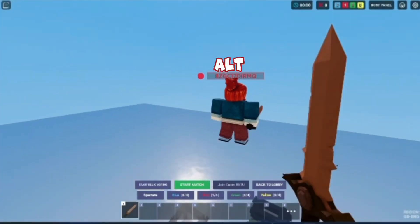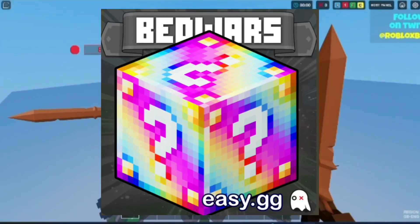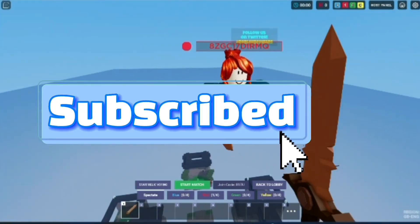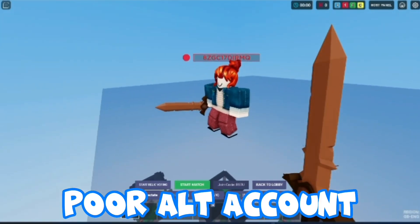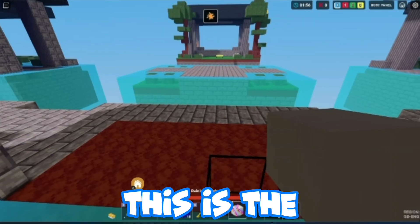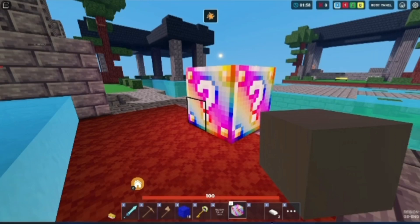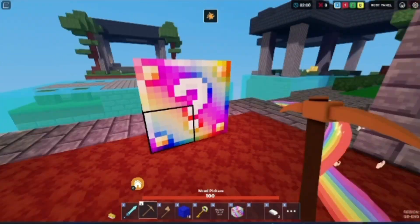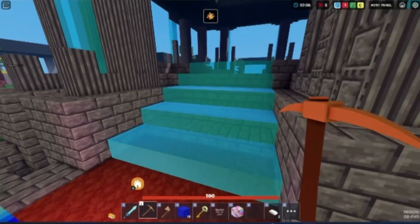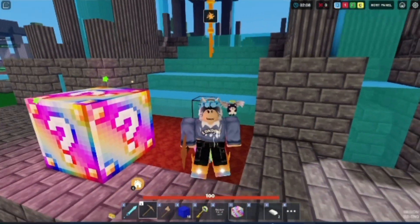Today I'm gonna be using my alt to test the new lucky block update. Leave a like if you want to see one in public matches. My alt account is the test subject for today. This is the rainbow lucky block — this is how it looks, it's basically a huge lucky block but bigger. Above my head I see I have a rainbow key, which is interesting.